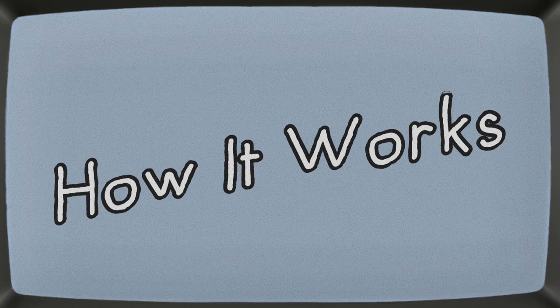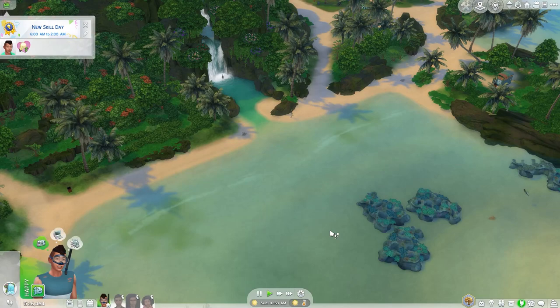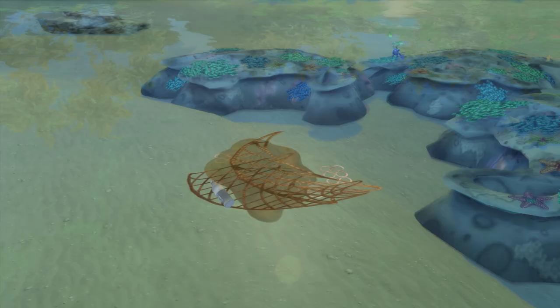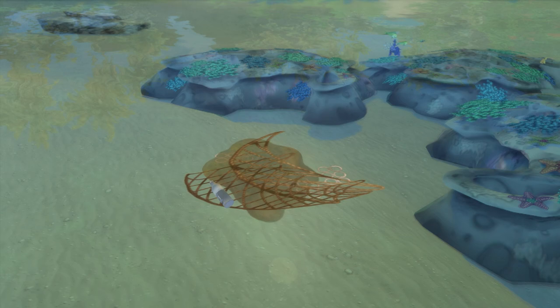When you first boot up the game, the island will be in the worst state possible. In regards to the pollution, through various actions you can improve it. It actually has two other stages other than being very polluted, and this is tracked through a point system.